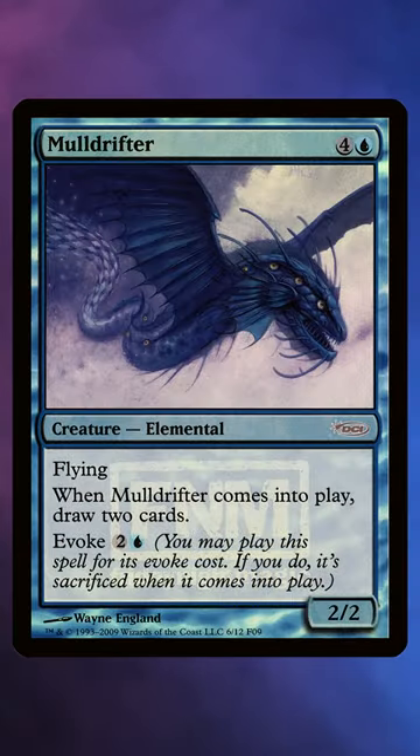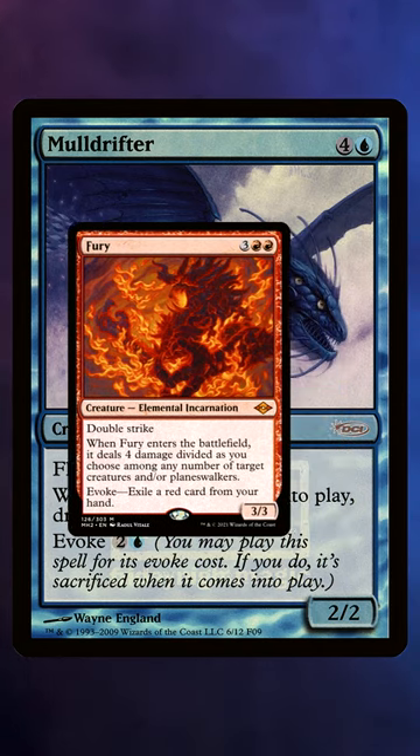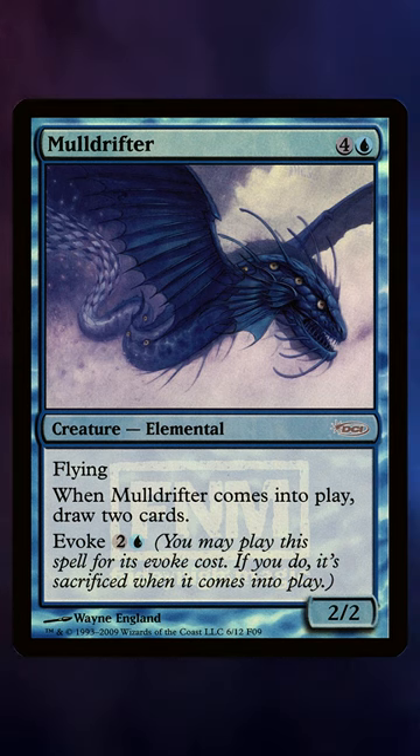Evoke is an all-time greatest mechanic for me, with the latest Evoke creatures perhaps tarnishing what is a very intuitive mechanic's legacy. It's a spell, and for more mana it's a spell and a body. I wonder if Mulldrifter will soon overtake Air Elemental for most printed blue creature ever — I have a feeling it will soon.